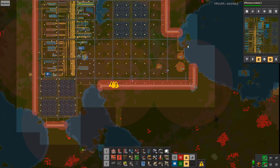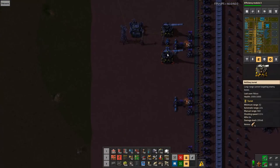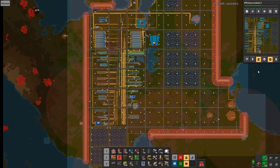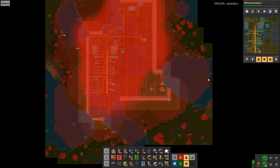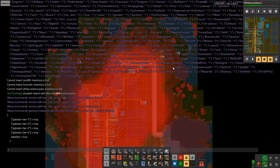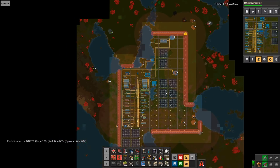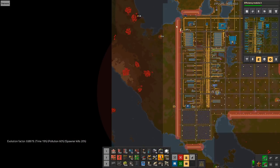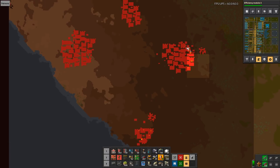Artillery is placed all around the base, basically there to prevent biters from expanding. Whenever biters try to expand, the artillery keeps them at bay. Looking at pollution — it's an absolute mess with a sharp pollution line. There's no way to prevent heavy pollution. Looking at evolution: 89.79%, which means we're very close to behemoth biters. That means it's probably a good idea to start clearing out this space so we can extend the perimeter.